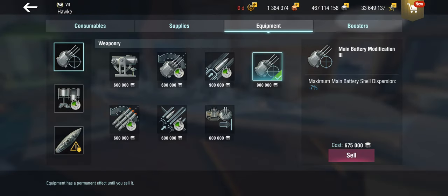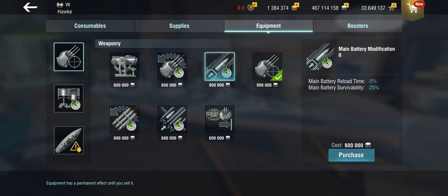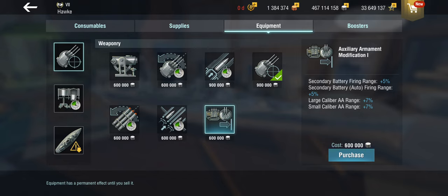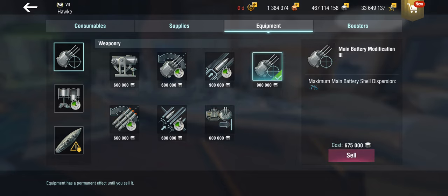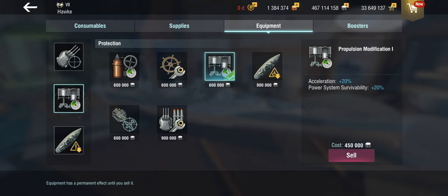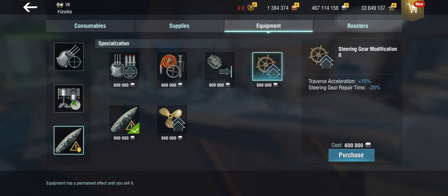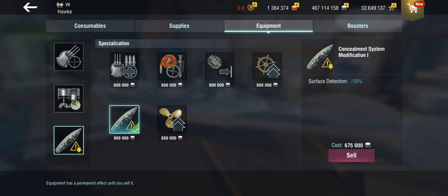For upgrades, I take main battery mod 3 and tend to do that. You could go for more reload, secondary reload, or even secondary and AA range — but I find the fun with British battlecruisers is mostly mid-range to longer range play with the hard-hitting AP main guns and long-range torpedoes. So I'm going main battery mod 3. Second slot is obviously propulsion, and the third slot is taken by the concealment module. Given the relatively poor rudder responsiveness, you could be tempted by the steering gear mod, but I prefer concealment so you're not spotted early.